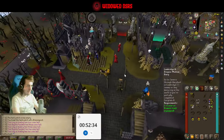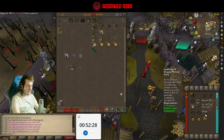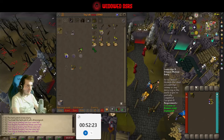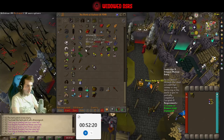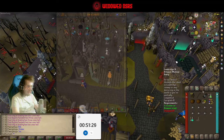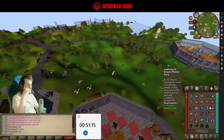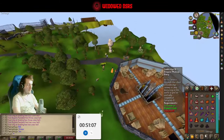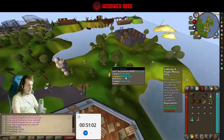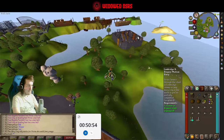We actually have a slayer task to finish — Banshees, I believe. So we are going to go over to the Morytania slayer tower to do that. I'm just going to do it with melee because that's where we need most of our stats at this point, even though it's not our most optimal setup for killing things. I feel like it should be very easy. While I'm making my way to the fairy ring, I'm just going to make sure my quick prayers are set up. We do need earmuffs though, so let's make sure we go into Canifis to the Slayer Master.